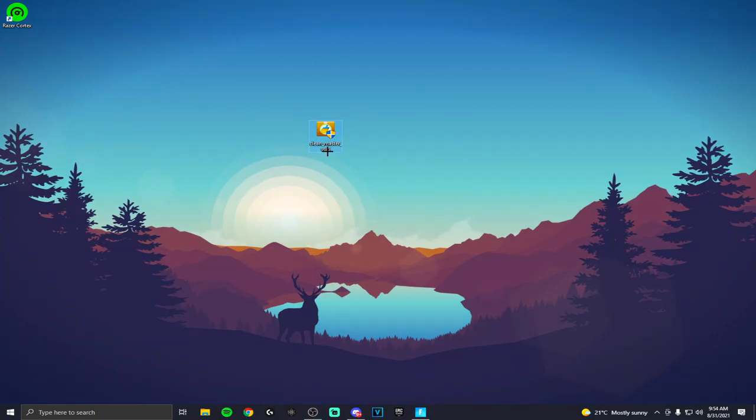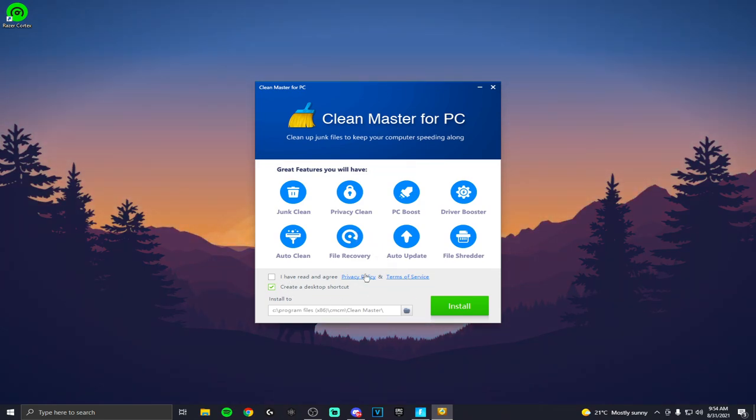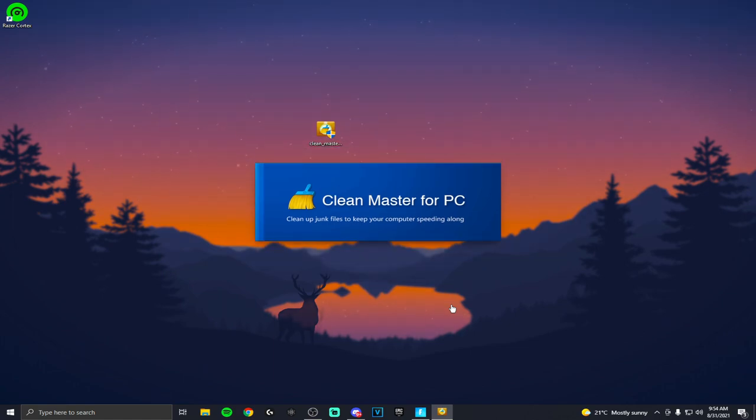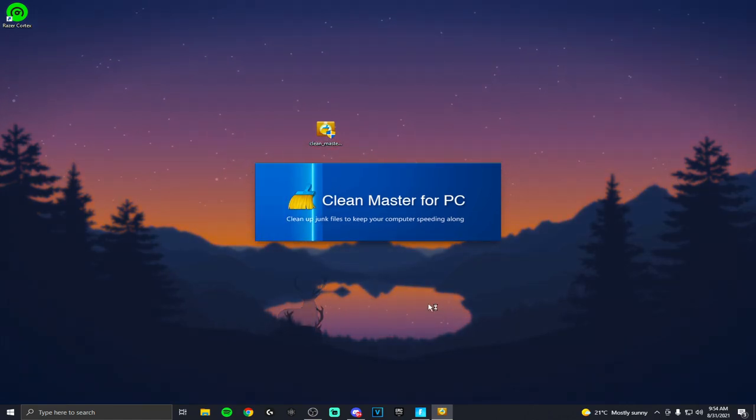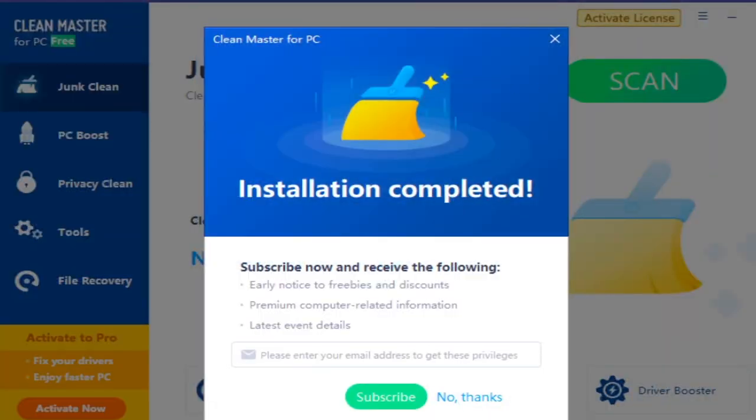To install Clean Master, double-click it and go through the installation prompt — click Yes when the screen appears, then click Install. Clean Master is basically a free PC tweaker that you can use.